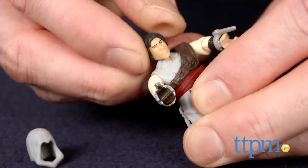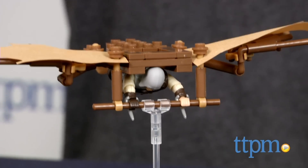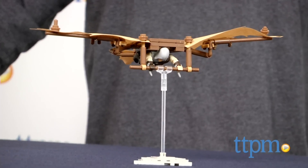Da Vinci's Flying Machine is part of Mega Bloks' Collector Construction Sets series. Additional Assassin's Creed sets are also available and sold separately. The directions for this set are excellent and should take most Mega Bloks builders about 15 minutes to complete.